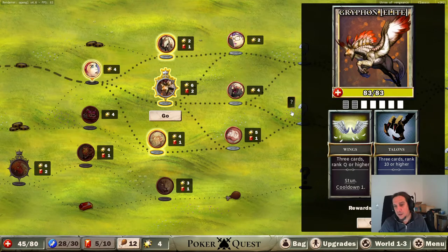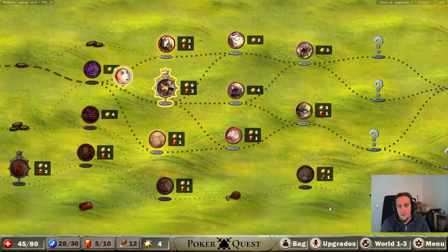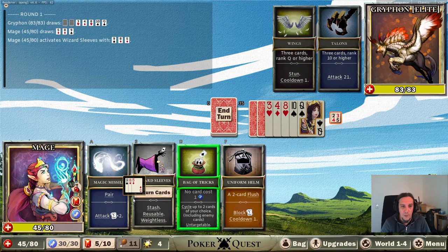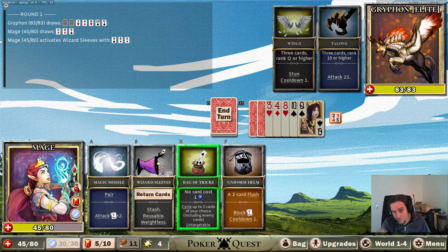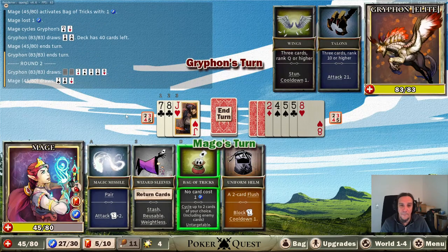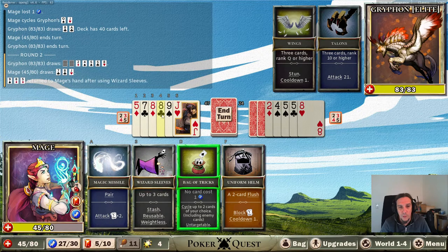The griffon elite - what does stun do? Discard all of the enemy cards, I see. Hill giant - let's try that. Three cards rank queen or higher. Let's just put these into our wizard sleeves. Rank 10 or higher. I see that we definitely need to cycle something here. There's a lot of safety in that. We can go for a pair of eights - put the stronger cards into wizard sleeves and the rest can be as it is.